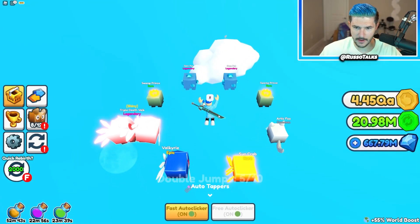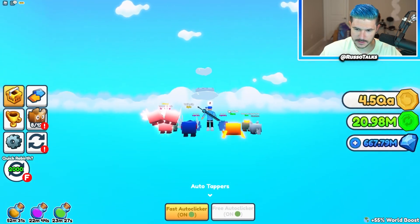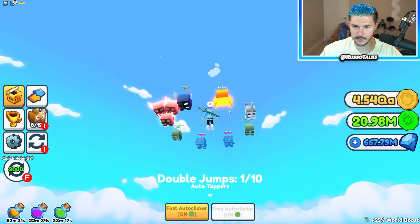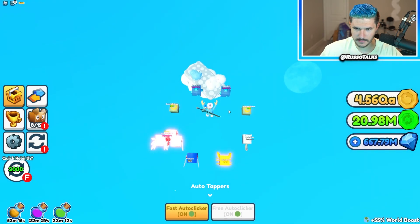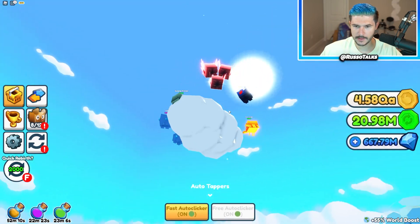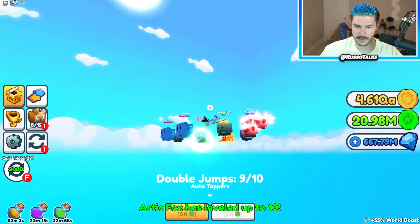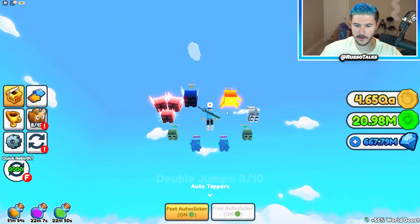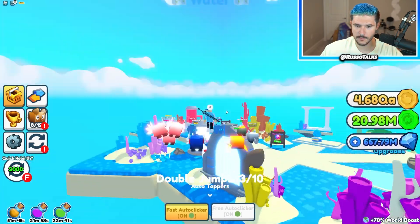Surely I can do it now — I got 10 double jumps and jump power up even more. Easy. I almost failed that. The jump power is getting me pretty far. Now I don't see in the render distance what the next thing is until I get to a certain point. Oh, there it is — there's the cloud. Easy. Nine — one jump to spare. We made it to the water area.